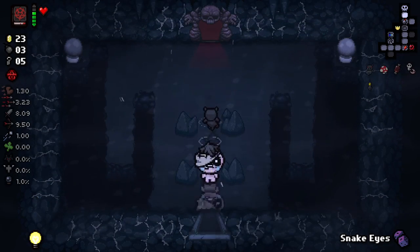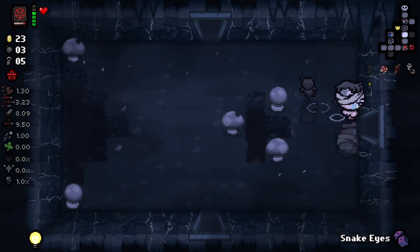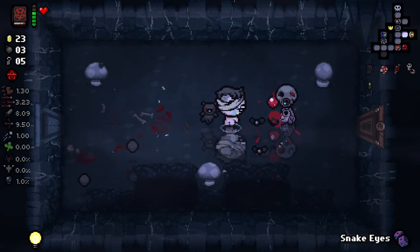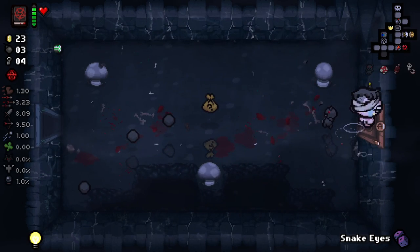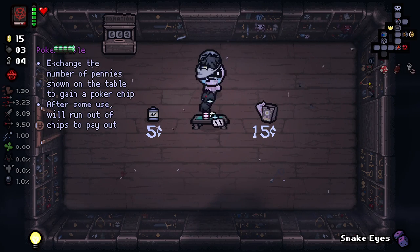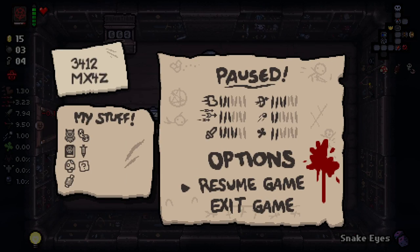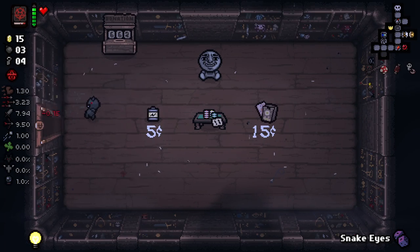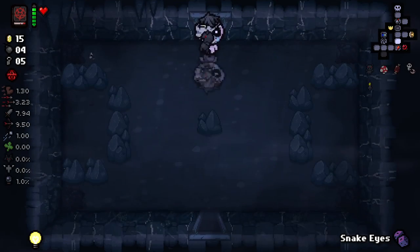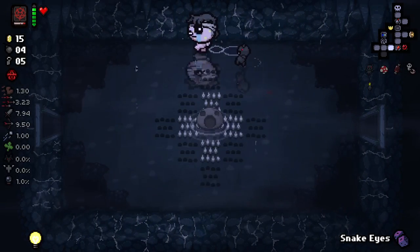I'm gonna go do some more rooms to make sure we get a charge. A Satanic Bible — that is truly a tragedy. Also I forgot about the shop — shops are probably pretty good for us. Another space bar there. Let's pop our snake eyes — a damage down. Zach. Zach. Zach. Are you okay, bud? Do you need some milk? God damn, this is evil. I'm not doing so well right now.